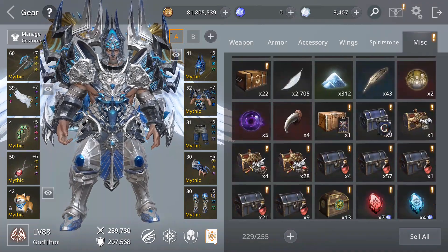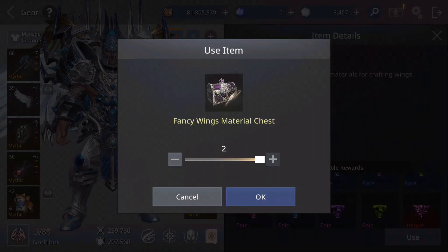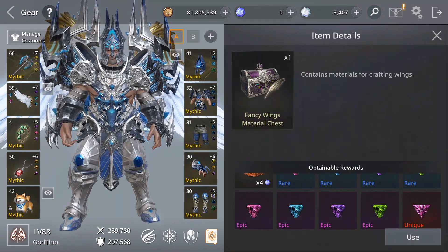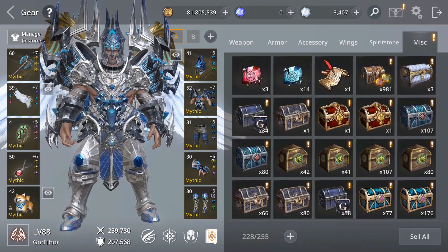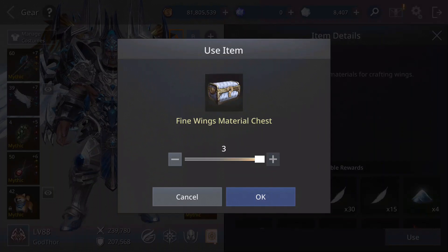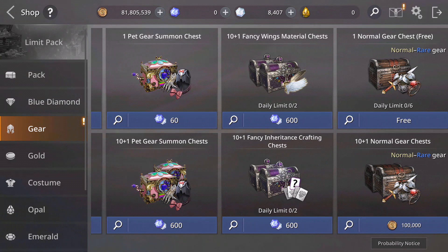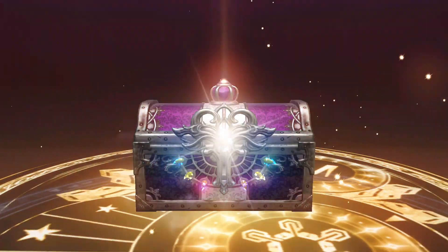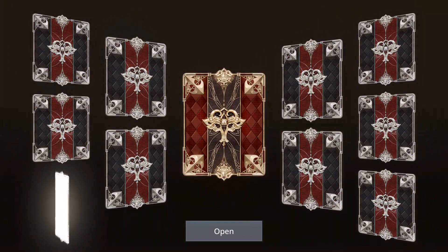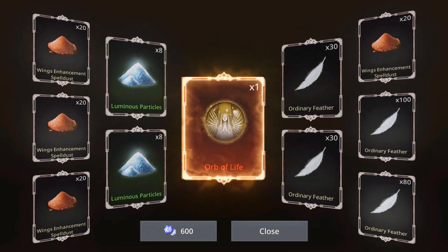Let's see, hopefully I will get it. Come on — opening them one by one. Nothing on this one, no luck with those. So I need to buy with gems, diamonds — wings materials, 10 plus 1. Let's see. Come on, give me the one that I want. Okay — orb of life! That's what I needed. That was easy.